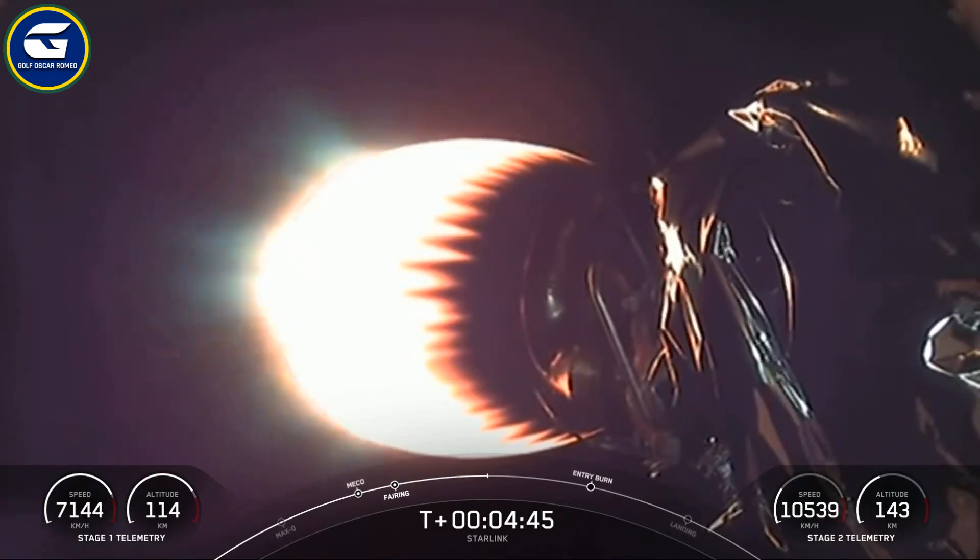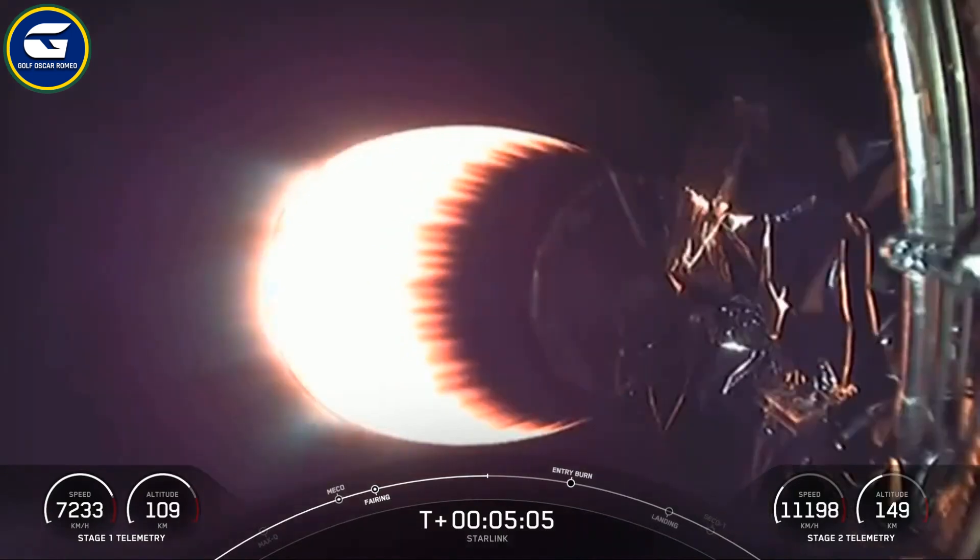We'll continue to watch stage two here on a nominal ascent for a few minutes. As a reminder, the Merlin engines on the first stage are optimized for sea level and achieve around 190,000 pounds of thrust during ascent and descent. The MVAC engine is optimized for vacuum and achieves about 220,500 pounds of thrust on the single engine.